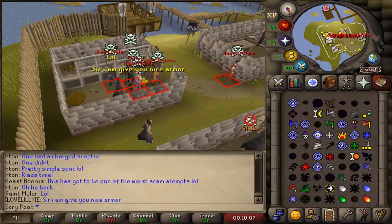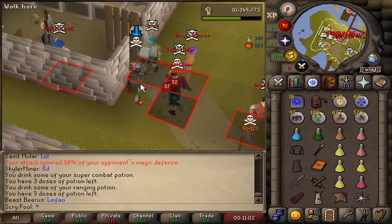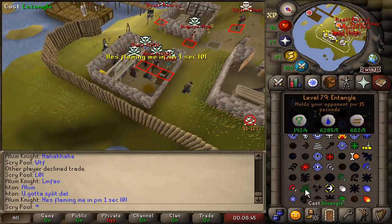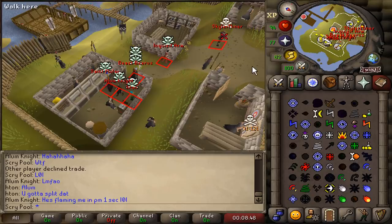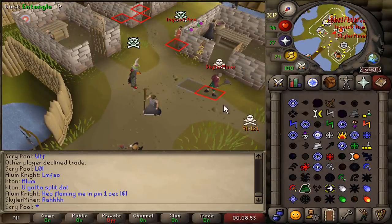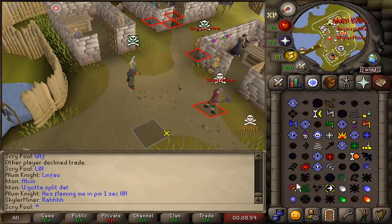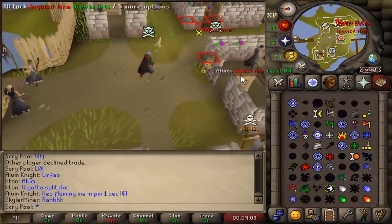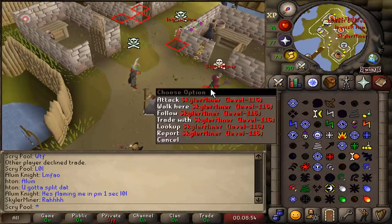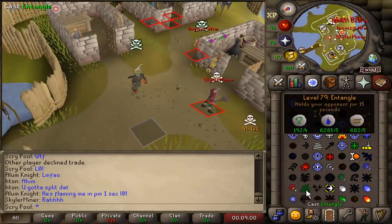Something very interesting happened as I was banking near pest control. I was watching this lure go down and someone teleports in — I kill this man. But then he comes back with an Inquisitor's mace in a high-risk world, meaning he's risking over 500 mil. I couldn't attack him — can someone please explain what happened? He wasn't even in combat because no chat message popped up.